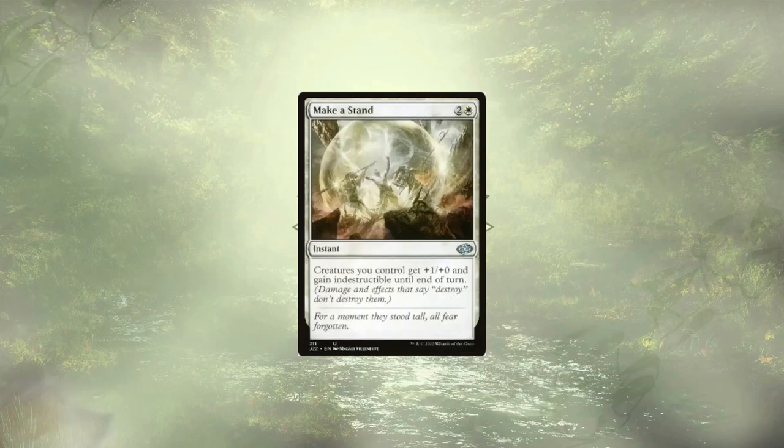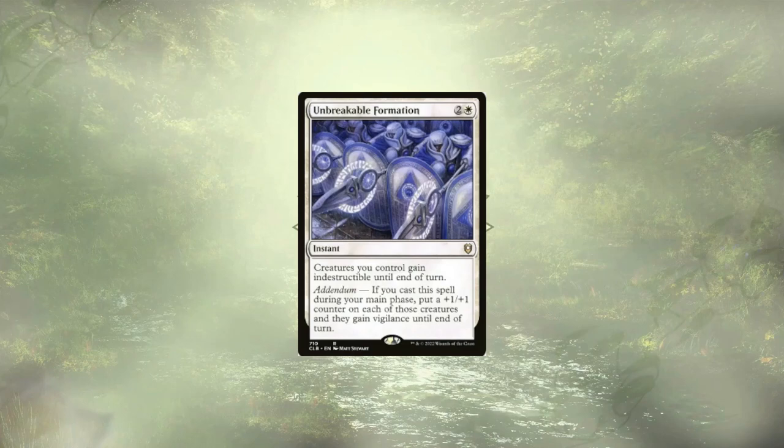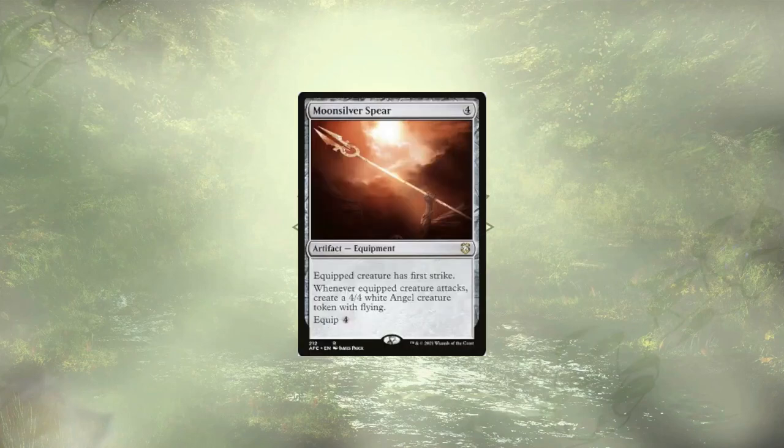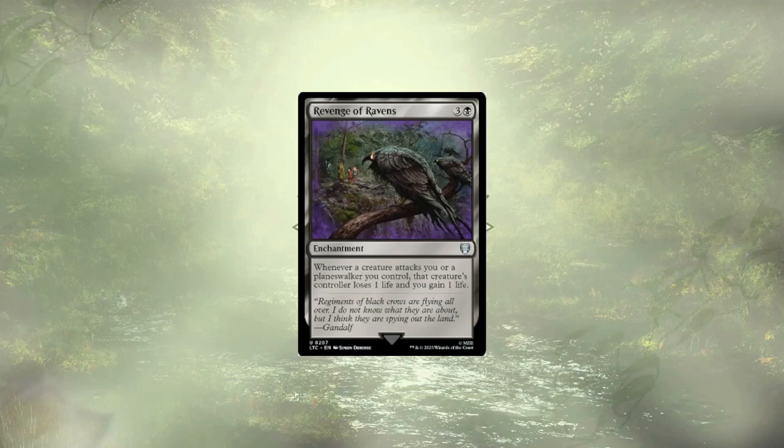Moving out of creatures and into our instants, we have Make a Stand and Unbreakable Formation to give our creatures indestructible. Honorable mention to Teferi's Protection — I just don't have enough copies, but if you have spare copies lying around, I would definitely recommend it for really any white deck. As far as our defensive artifacts go, we have Mithril Coat, which we could flash in and equip to one of our legendary creatures immediately to give them indestructible, and Moonsilver Spear, which creates 4/4 Angels on attack — two of them if our commander is there. We have one defensive enchantment in the form of Revenge of Ravens, punishing our opponents for daring to attack us.